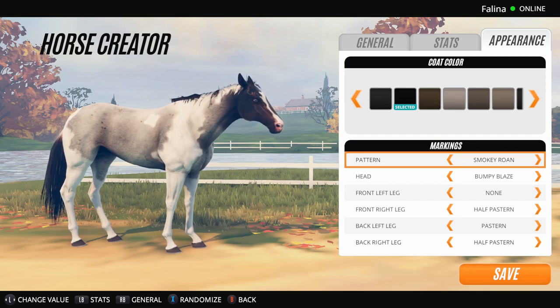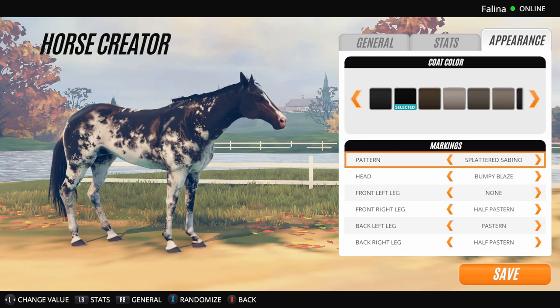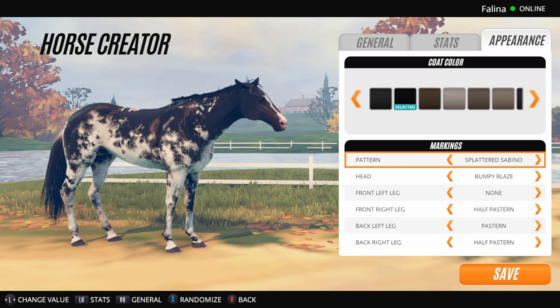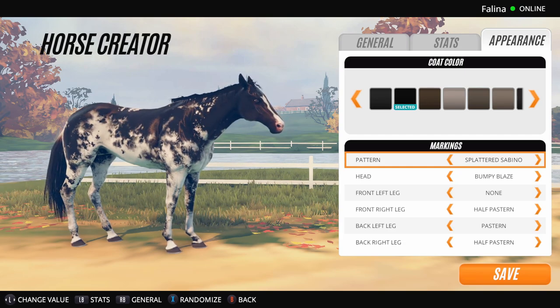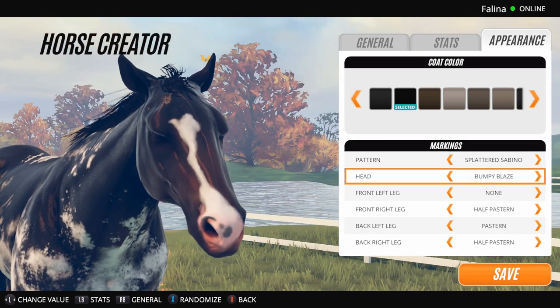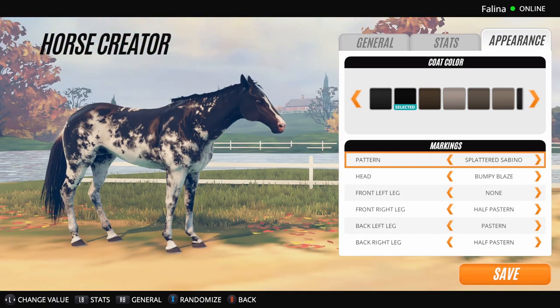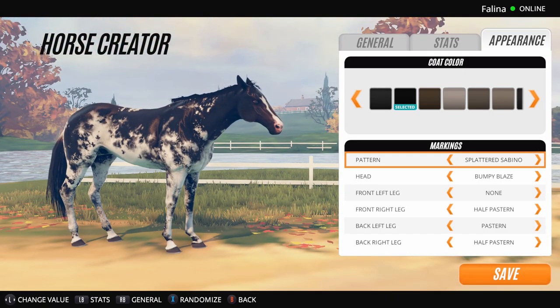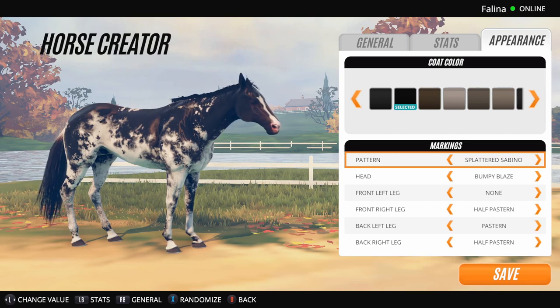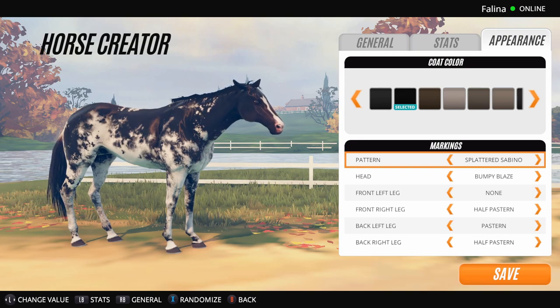I'll leave it on black so we can look at the other coats. I don't want to make it a long video — I just really want to check out the new coats. Splattered Sabino — that's new, that must be new. Yeah, I like this one, it's really pretty actually. I wish I could zoom in a bit better, but wow, I do like that one. Splattered Sabino is another new one.